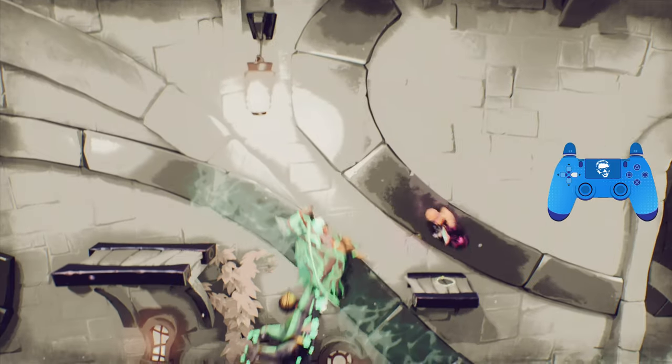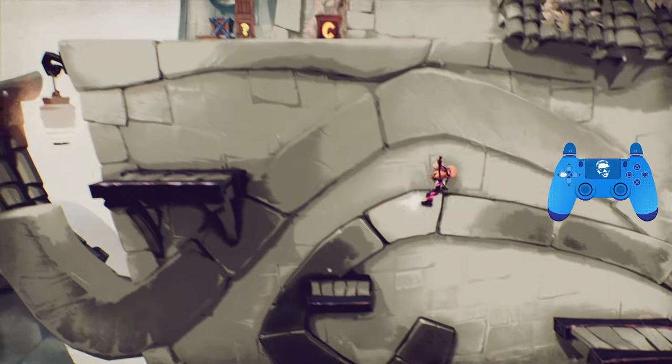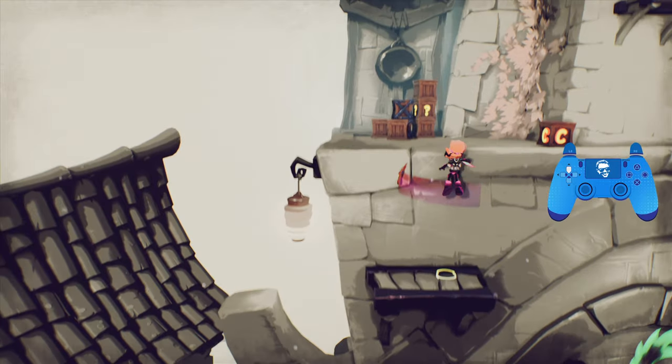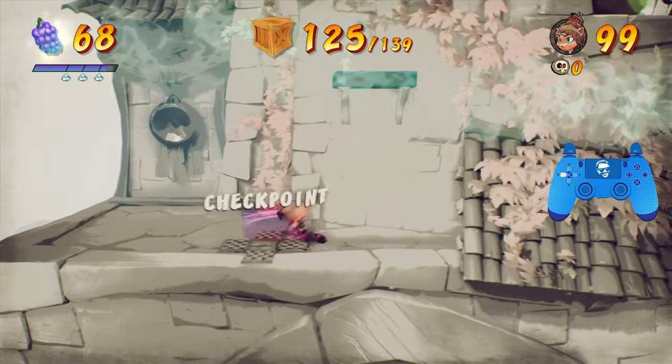Using a Kano again, we're going to bounce up here. Wait out the dragon. We can just do some sliding double jumps — we don't need a Kano for this if you feel safer just doing regular jumps. Break these crates, and you should have 125 as of this checkpoint.